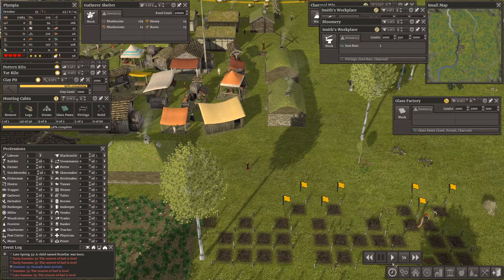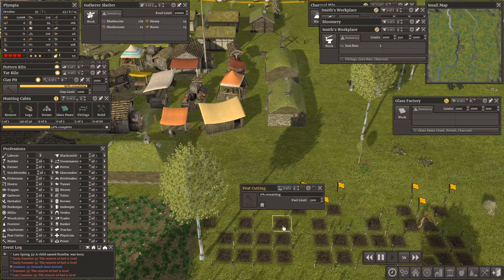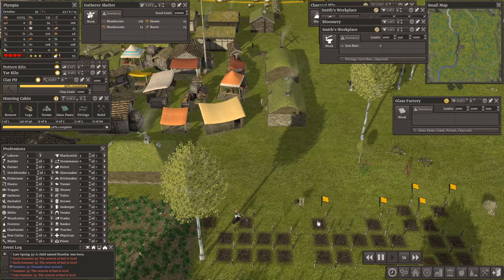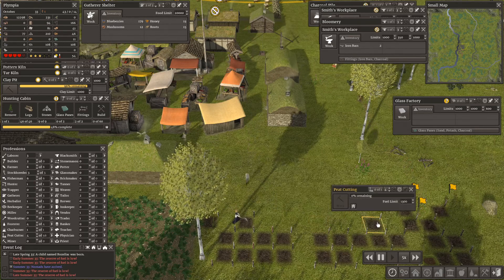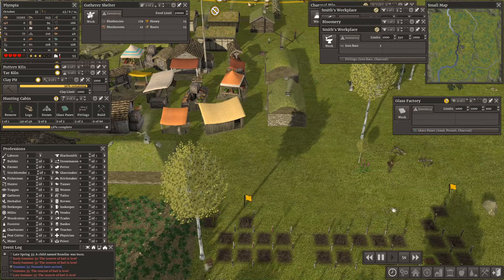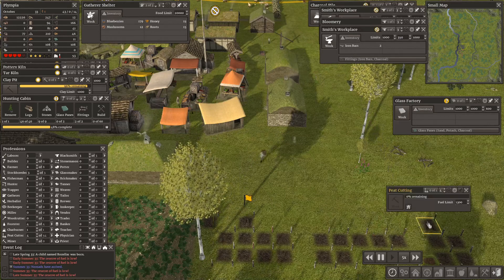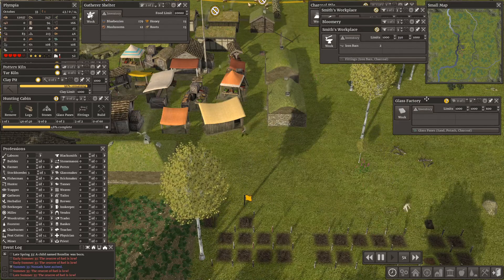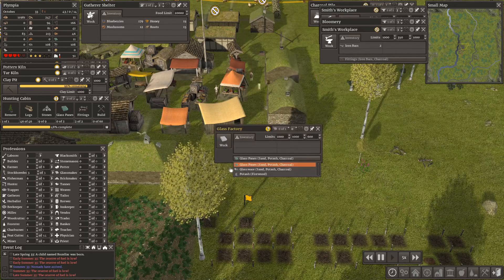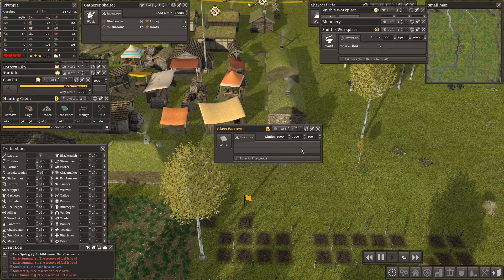Welcome back to Banish the North. Let's keep going — we are short of fuel so we are peat cutting like mad, which is helping with domestic fuel. I'm not sure it's helping with industrial fuel. We have a glass factory now. The first thing we need to make is potash, which we need firewood for.